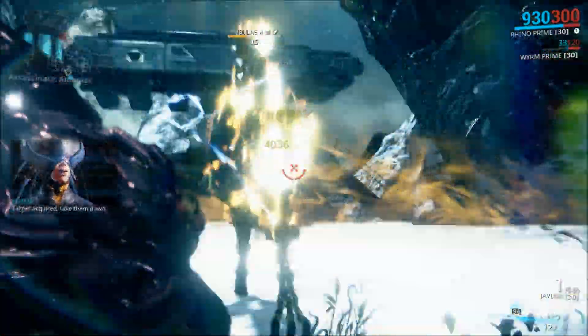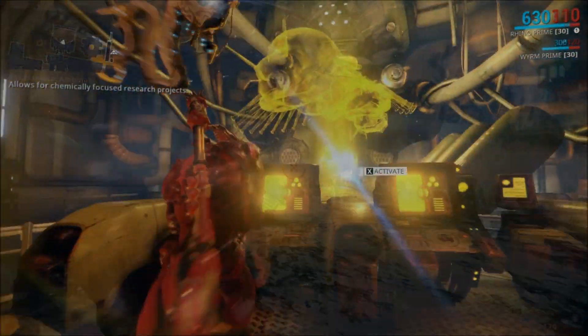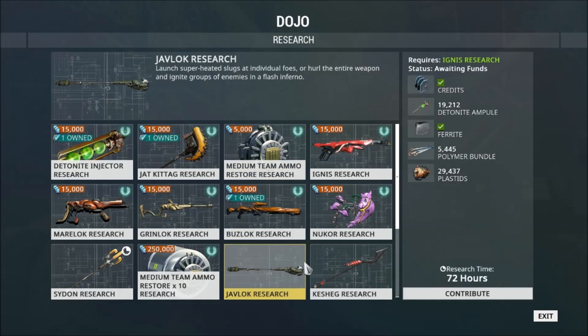The Javlock is a javelin-like weapon that shoots fireballs out of the front and can also be thrown as an alternate attack. To get the Javlock, you'll need to finish the research in the dojo, then get the blueprint and craft it, although current crafting requirements are unknown.